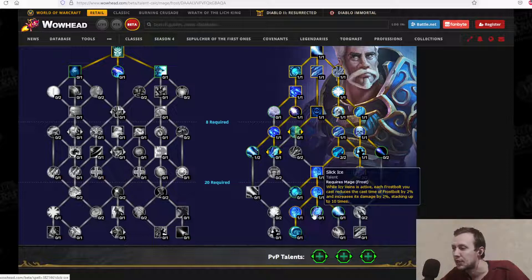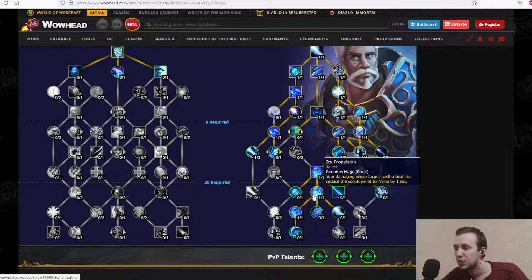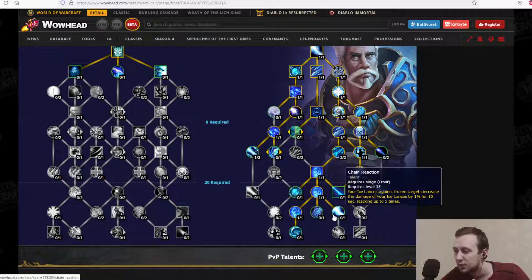Slick Ice: while Icy Veins is active, each Frostbolt you cast reduces the cast time of Frostbolt by 2% and increases its damage by 2%, stacking up to 10 times. So your Frostbolt spam during Icy Veins becomes even more effective. Chain Reaction: your Ice Lance against frozen targets increases the damage of your Ice Lance by 1% for 10 seconds, stacking up to 5 times — so just 5% more damage for Ice Lance while using it on frozen targets.